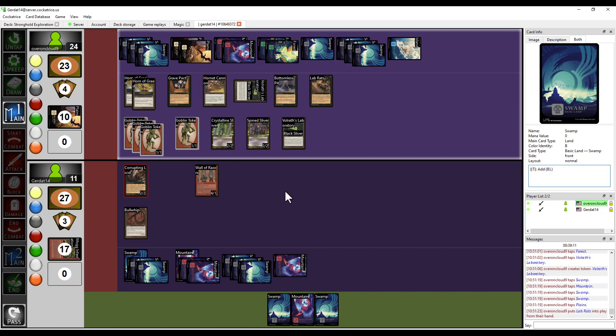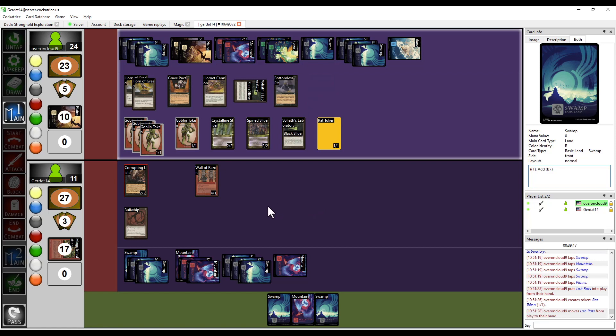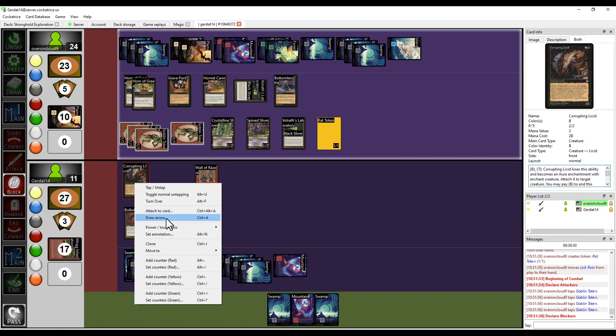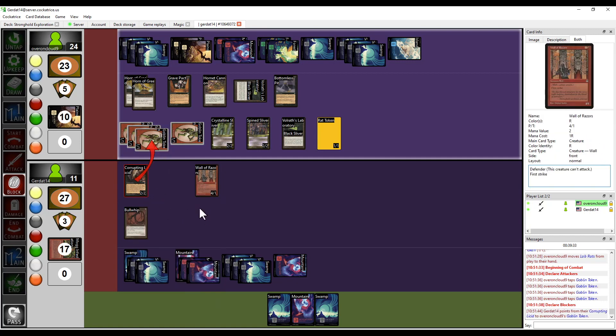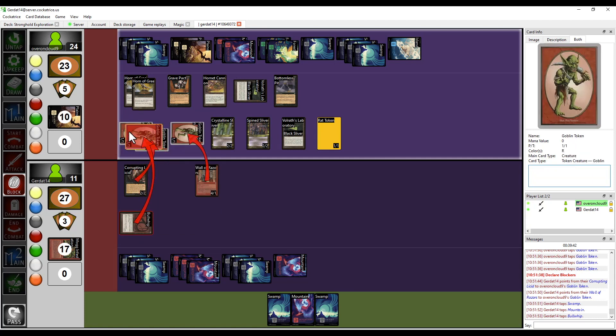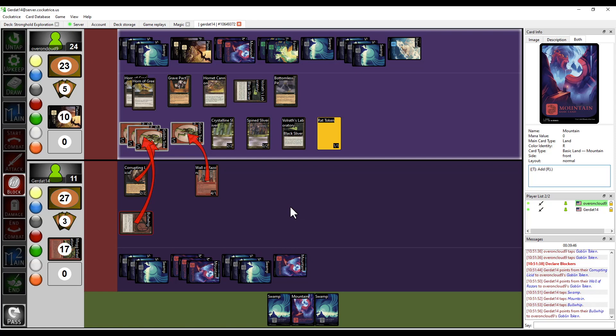I'm going to play Lab Rats with buyback to get my Rat token. Lab Rats goes back to my hand. I'm going to swing at you with all these stupid Goblin Tokens because if you block any of them you have to sacrifice creatures. I'm going to block this one with my Lysid, this one with my Wall of Razors, and then spend two to kill this one. Creatures declared as blockers still continue to block even if they die. So only one of my damage goes through, but you lose all your creatures.